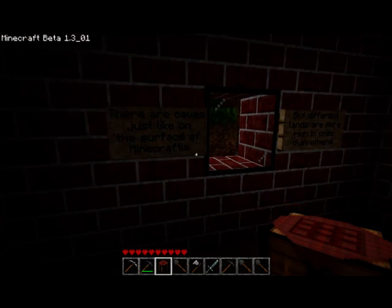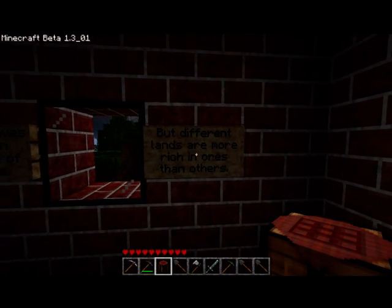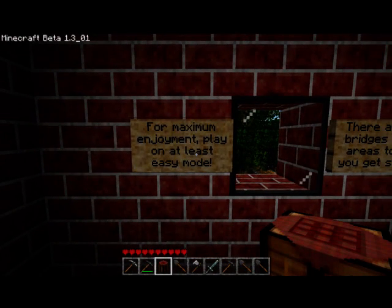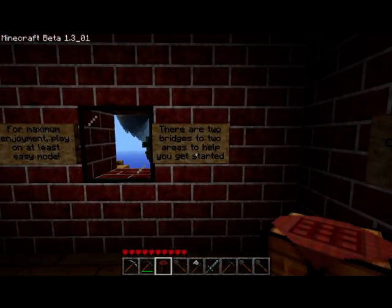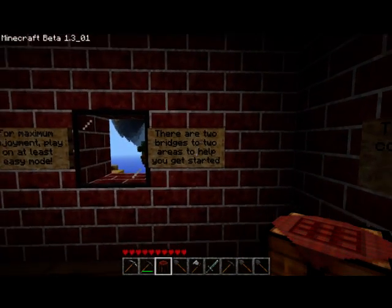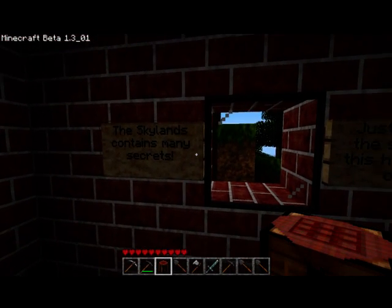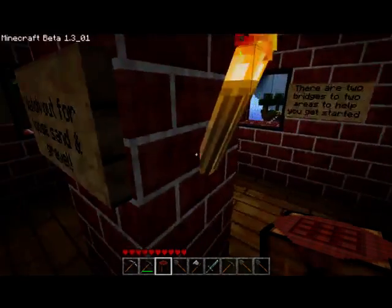There are caves just like on the surface of Minecraftia, but different lands are much more rich in ores than others. That's nice to know. For maximum enjoyment, play on at least easy mode — I'm on normal, so that's not going to be a problem. I would do hard, but that just gets aggravating. There are two bridges to two areas to help you get started. Oh, so we have to make our own bridges other than those two? Well, this is going to be fun. The Skylands contains many secrets — just look to the south of this house for one.